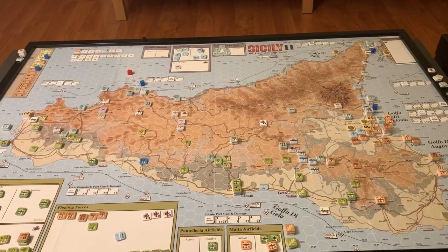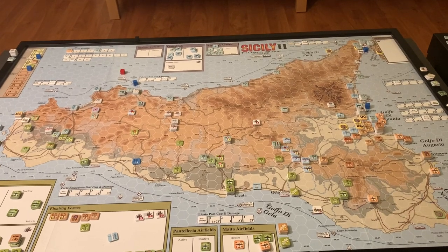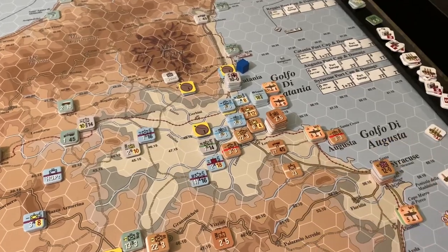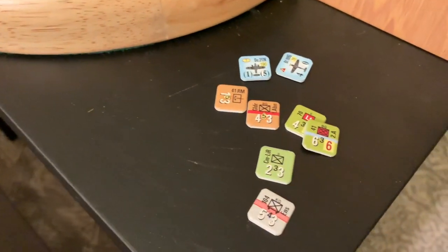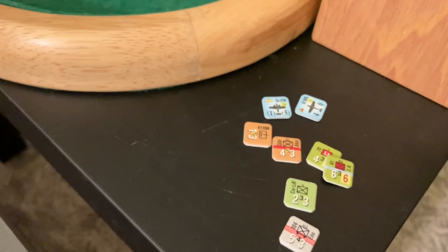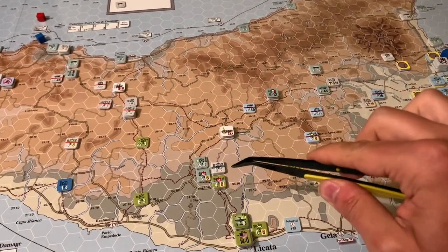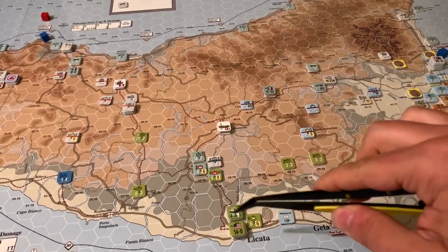Thanks for leaving the comments — all the feedback on this series is appreciated. Wrapping up with a quick overview of the Axis turn, which was actually really good all things considered. They managed to pick off a bunch of Allied units that had either been overextended or were on the fringes where the Axis could mobilize and attack. They're showing no signs of backing off and have a strong position down the middle of the island — eliminating an armored unit here that would have been dangerous had it escaped.